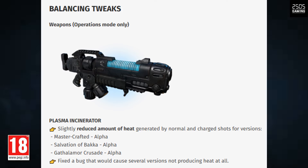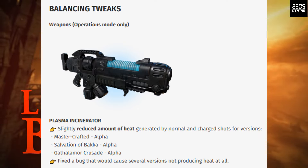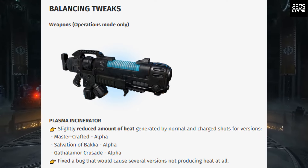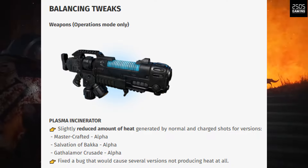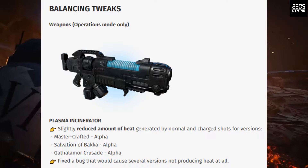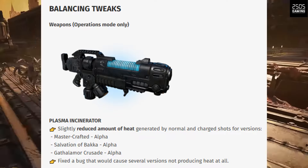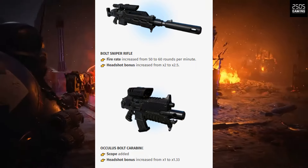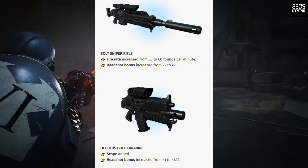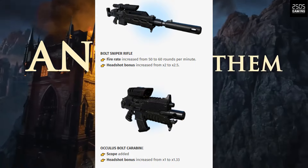Balancing tweaks for weapons in Operations mode only: the Plasma Incinerator has a slightly reduced amount of heat generated by normal and charged shots for versions such as the Mastercrafted, the Salvation of Baka, and the Gafalamo Crusade. It also fixed the bug that would cause several versions to not produce heat at all. The Bolt Sniper Rifle fire rate increased from 50 to 60 rounds per minute and the headshot bonus increased from 2 to 2.5.